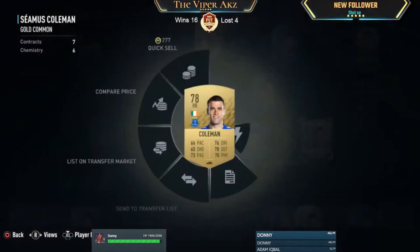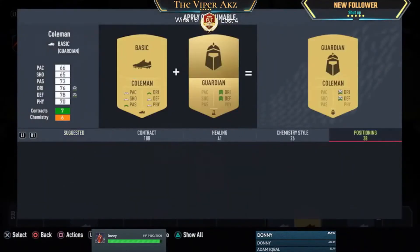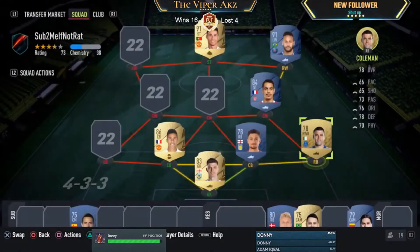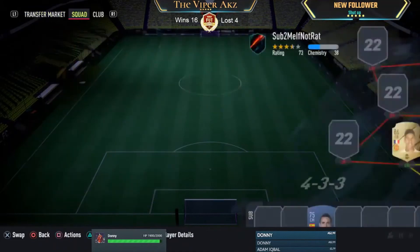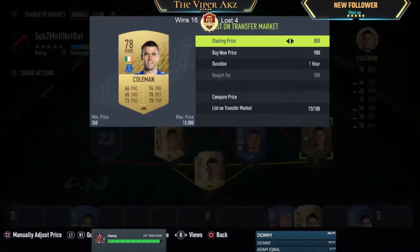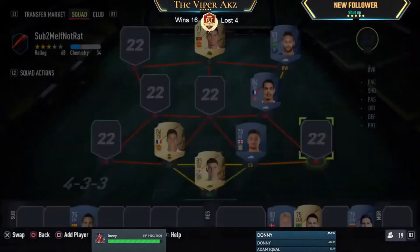Next player is Coleman — we're going to convert him from right back to right wing back. You can pick him up on the market for 600 coins. The modifier should cost no more than 150 coins, so around 700 coins total including tax. We're going to list him on the market for 1.3k — 500 coins profit when the card sells.